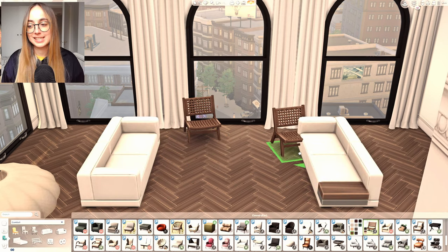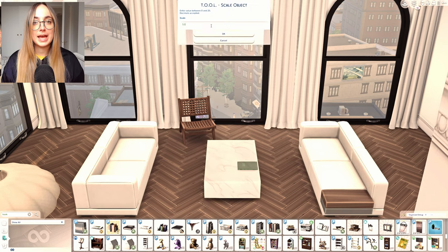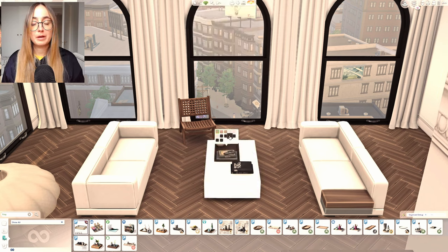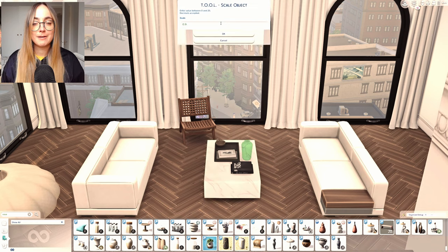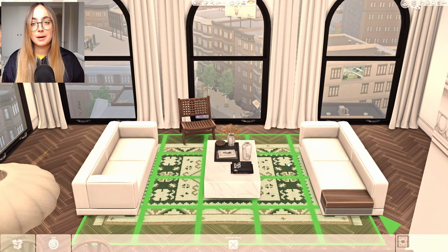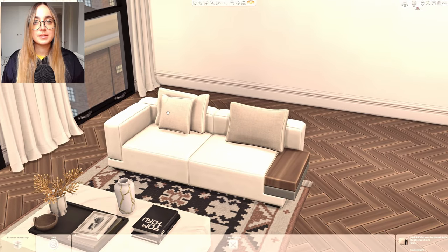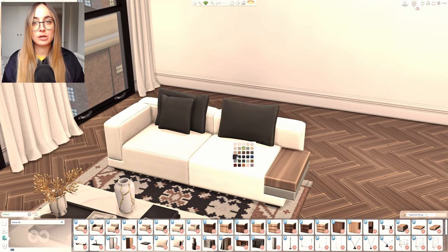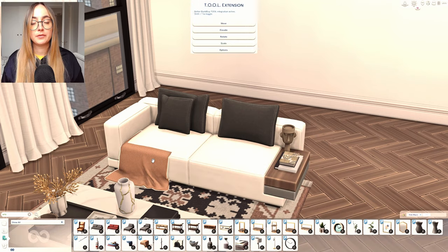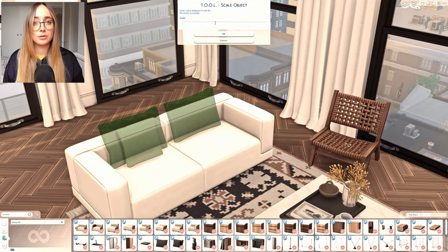I paired that white marble and dark brown wood with a black stone island by Charlie Pancakes from the Munch set — one of my favorite counters for a statement island. To create an interesting detail, I added slim counters from the Home Office set by Illogical Sims in front of the Munch counters; they have a waterfall edge made of wood. It's a cool little seating area for Sims and adds a great detail to the kitchen.